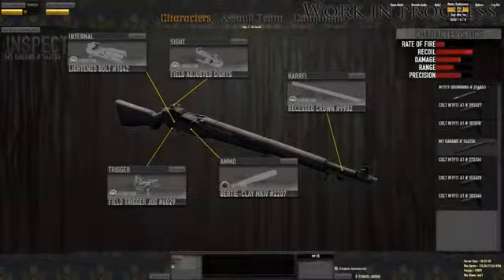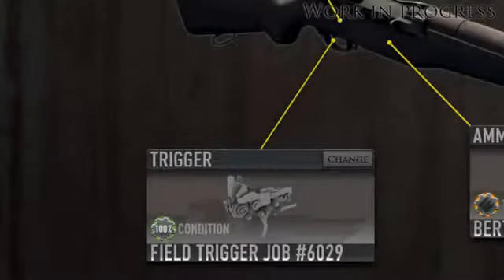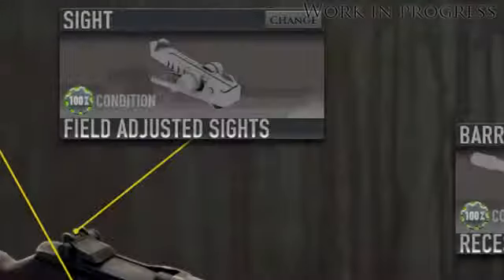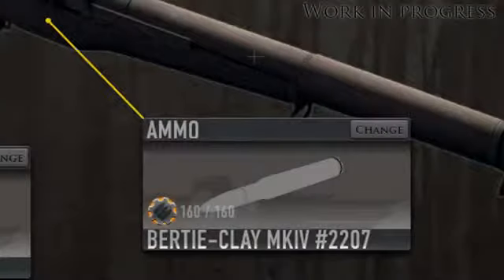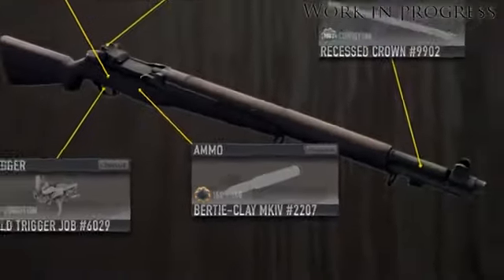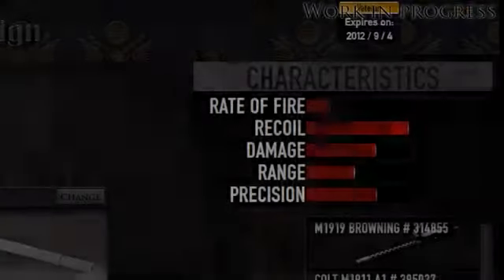You can apply five different kinds of field modifications for each weapon: triggers, internals, sights, barrels, and ammunition. Each modification affects one of the characteristics of the weapon: rate of fire, recoil, damage, range, and precision.